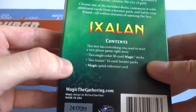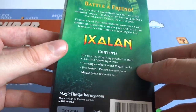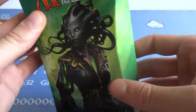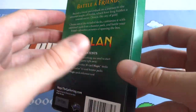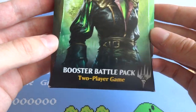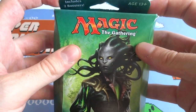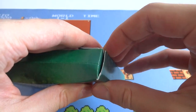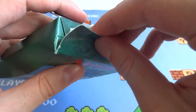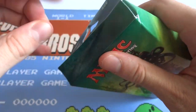It does come with one of those little rule books. I wish it came with like two spin-down dice or something like that. But then again, this product cost, I believe, $11.99. I never bothered to open it up, probably because I don't have much use for the decks in here, but I want to open it up and review it with you all in case you're interested. It's probably a good product if you want to teach a friend how to play Magic.